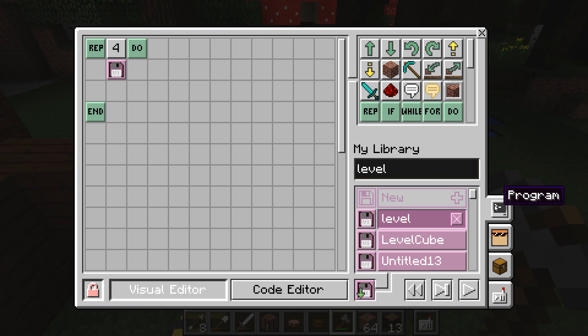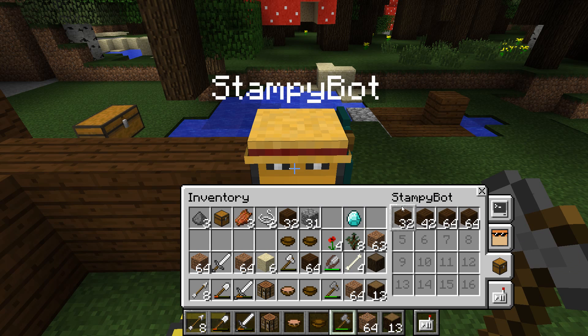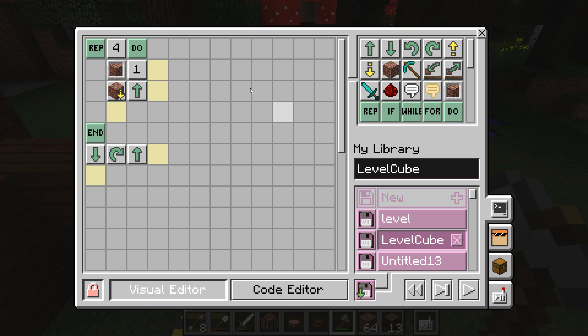So what this looks like — that program looks like that. It says repeat four times, and then we're running a 'level cube', which is this one here. And this is just repeat four times: select a slot — that just selects his first slot in his inventory, which is one — and then place down a block and move forward. Once you've repeated that four times, that places four blocks in a row as he moves forward.